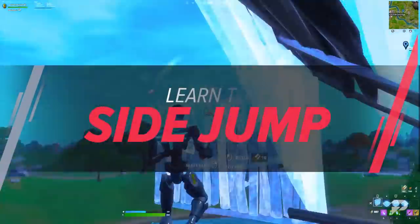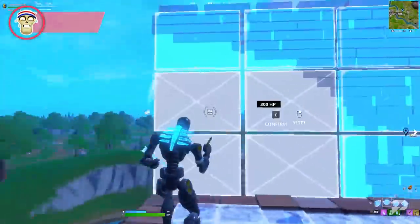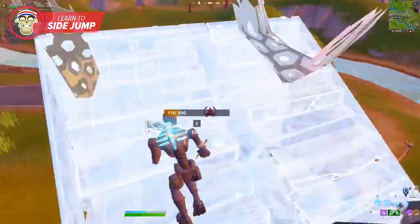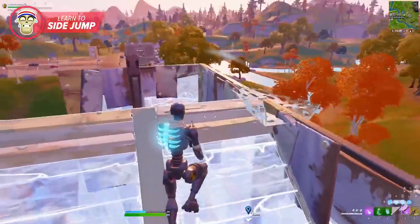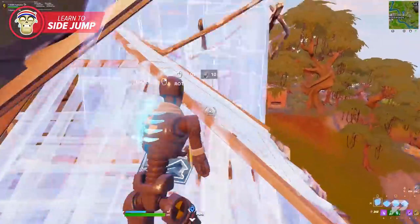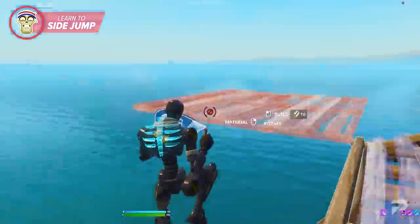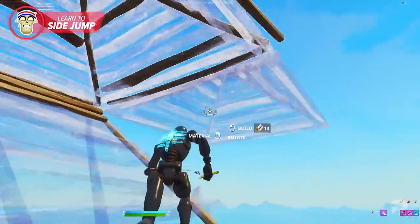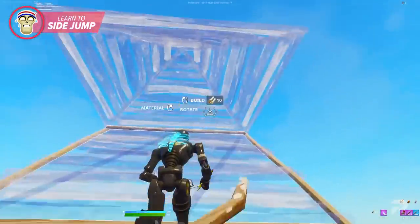Say your opponent is two layers above you — you won't be able to just perform the retake technique once and expect to be above them. This will instead drop you off on the same layer, and you'll have failed your retake. Sometimes it gets harder when there are multiple structures above you blocking your sight. This is why it's important to keep track of your opponent before and during the retake. Do this correctly and you can save on mats, and also drop yourself off in the optimal position. Many retakes will require you to time your jumps perfectly. You'll be placing a cone and then jumping before placing a new ramp, creating new angles to travel upwards and more unpredictable movement for your opponent.